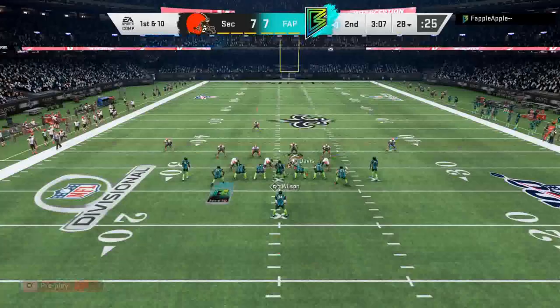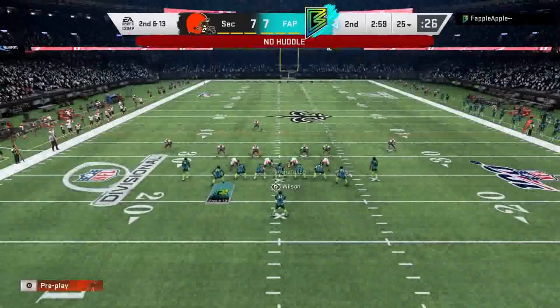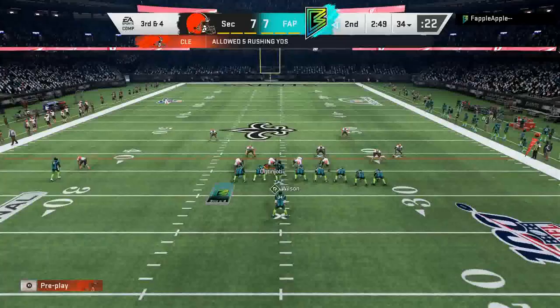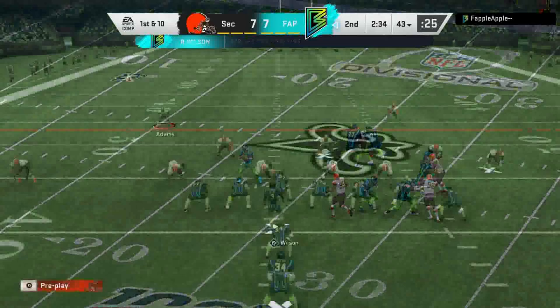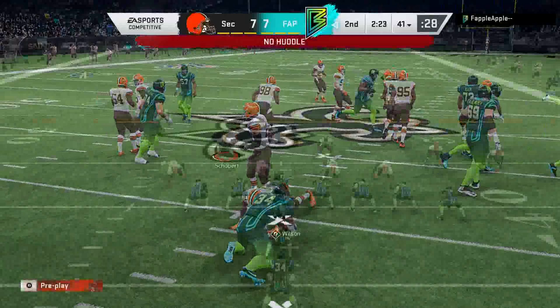He comes out on what looks like a stretch but it's actually a counter — we get there in the backfield for a nice tackle by Sheldon Richardson. Sending a quarterback spy, it's a play action and Russell Wilson just takes off — Jabrill Peppers makes the tackle but it's a gain of nine. Coming out in a corner blitz — on the D-tackle unfortunately, tried to get there with Ogunjobi but didn't quite make it in time.